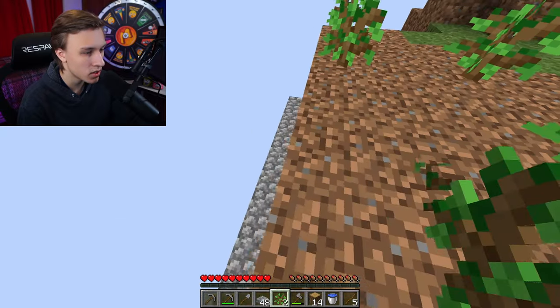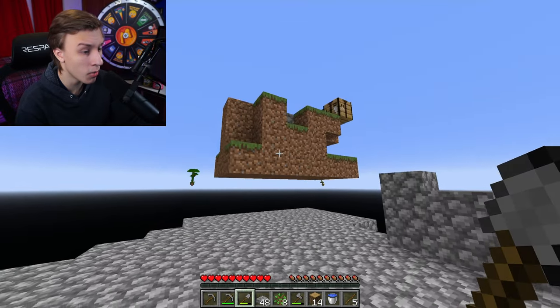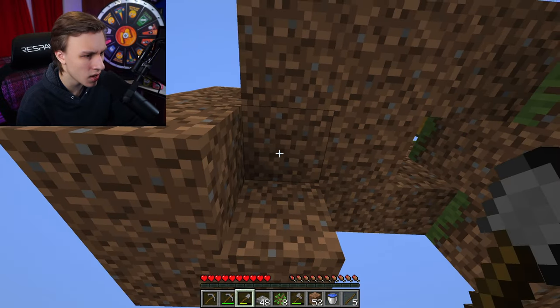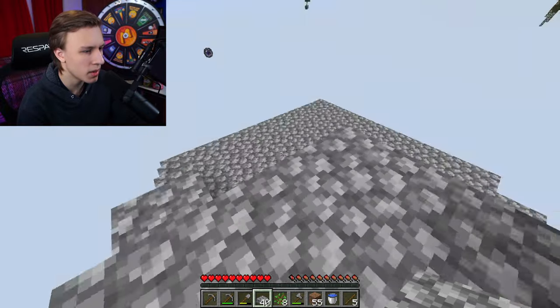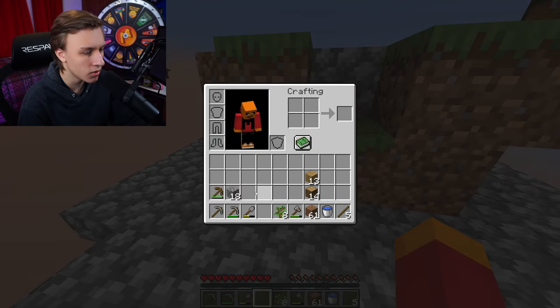I'm going to take these saplings temporarily because we're gonna mine all this dirt up to place it on our platform on that layer right there. I want to make sure I keep at least one grass block, because if we run out of grass I won't be very happy. Our lava is right there, so we're gonna build right here — this will be our base.